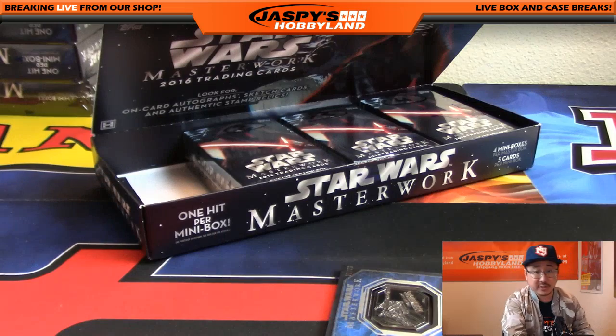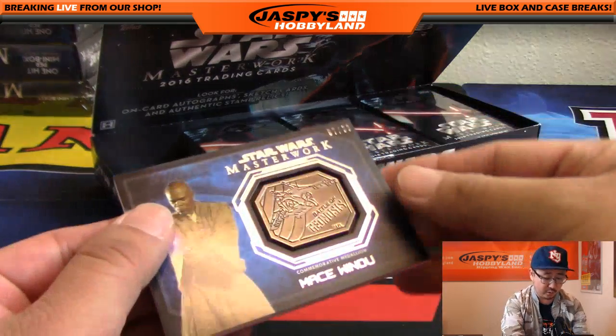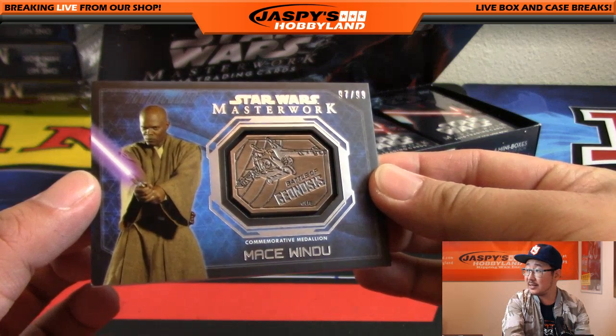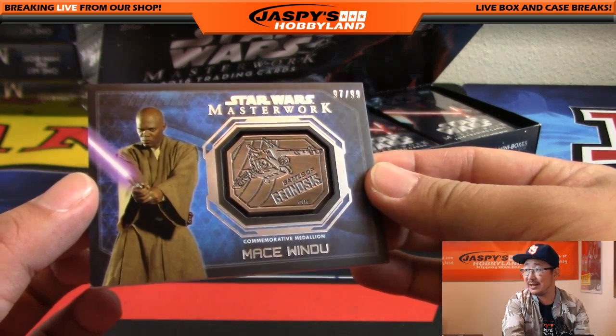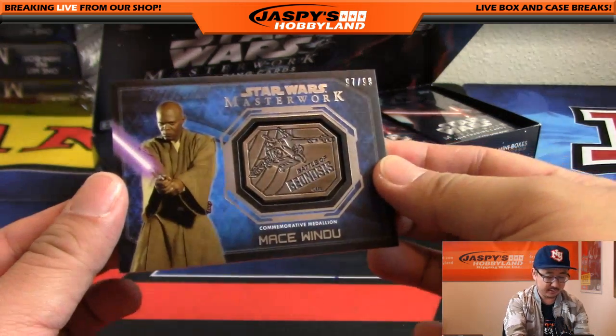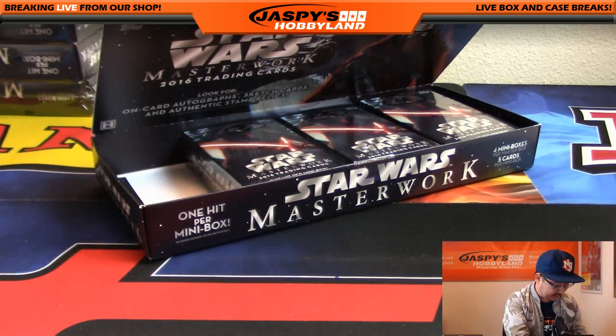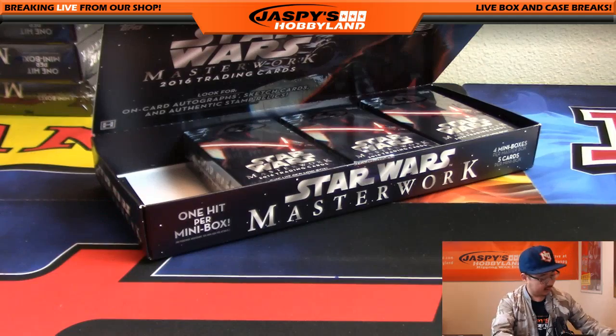And the first hit is a Mace Windu medallion — 97 out of 99. That's a commemorative medallion from the Battle of Geonosis. 'This party is over' — that's what Mace Windu said. All right, Bowman, you also have box two.